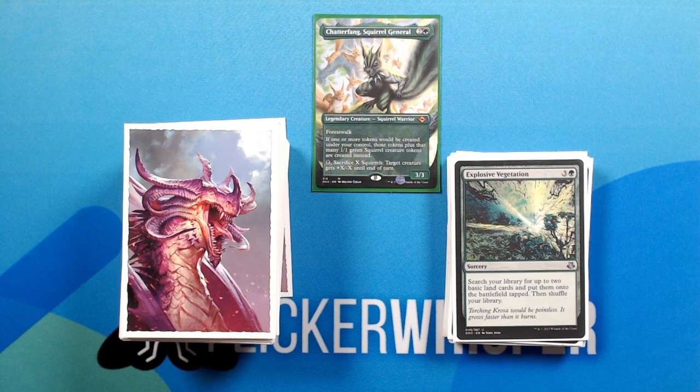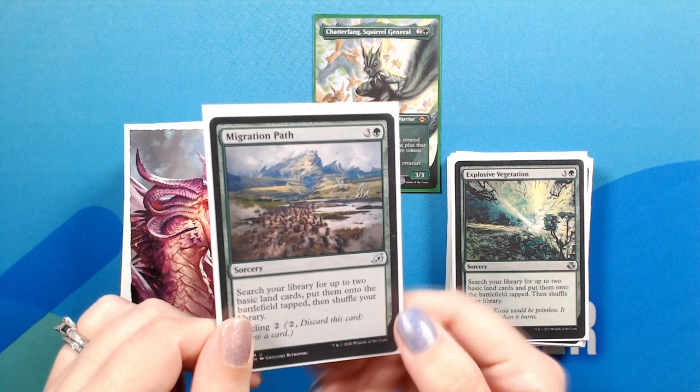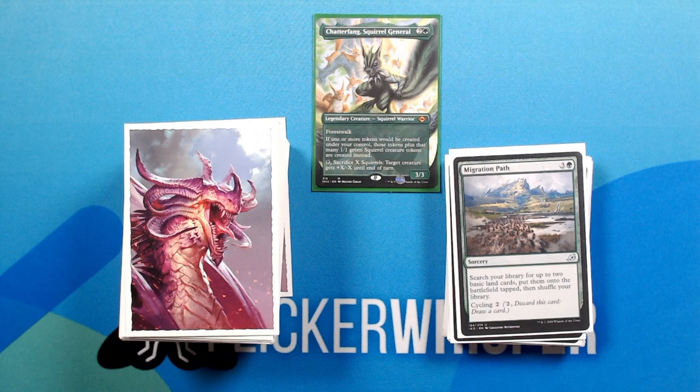Explosive Vegetation — 3 green for a Sorcery. Search your library for up to two basic land cards and put them onto the battlefield tapped, then shuffle your library. Migration Path — 3 green for a Sorcery. Search your library for up to two basic land cards, put them onto the battlefield tapped, then shuffle your library. Cycling 2.